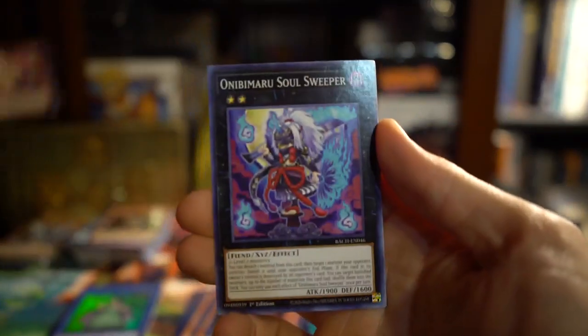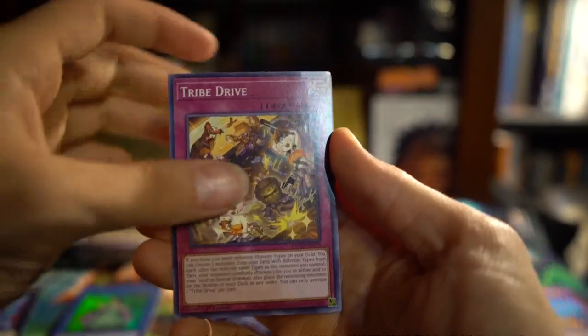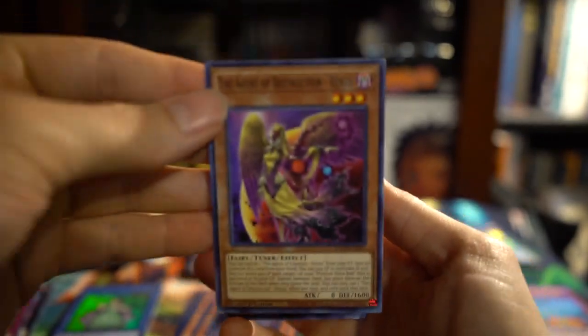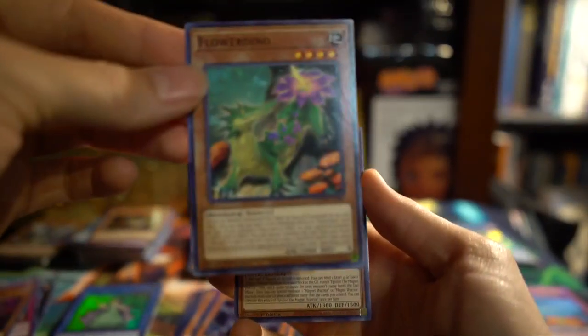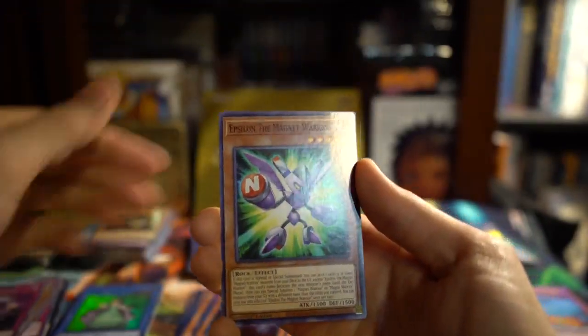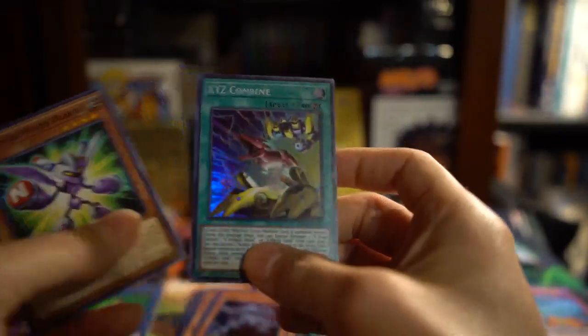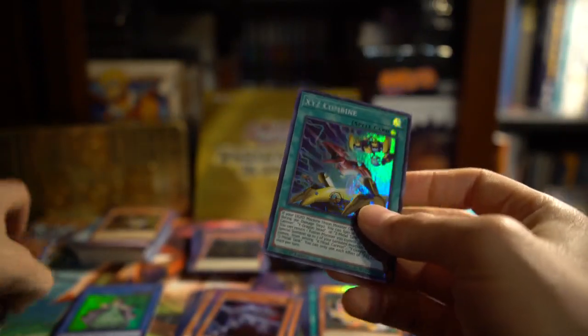Last pack of Destiny — the first set of 2022. Blister pack of Battle of Chaos. We got Ares the Infernal Dragon, Abinu Maru, Soul Keeper, Tribe Drive, Epsilon, Agent of Destruction Venus, Flower Dino, Head Hunt, Smoke Mosquito, and an XYZ Combine. Nothing too special out of here.